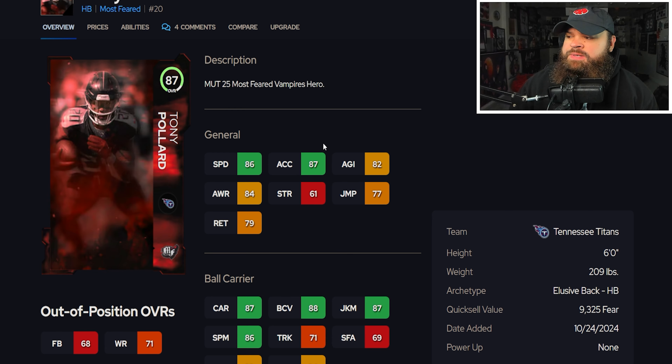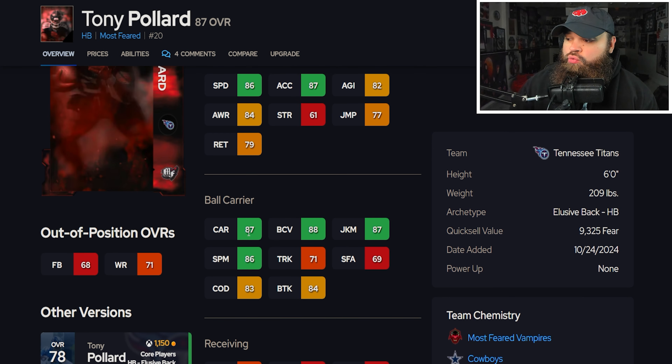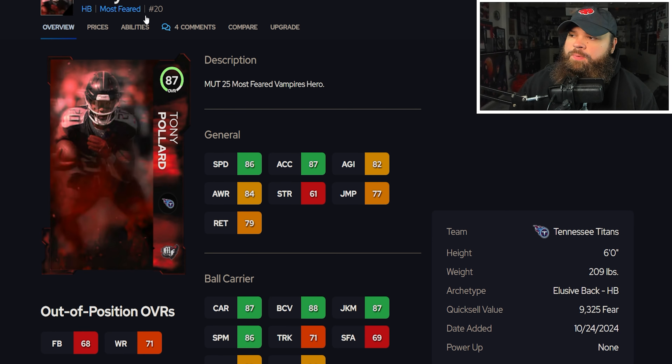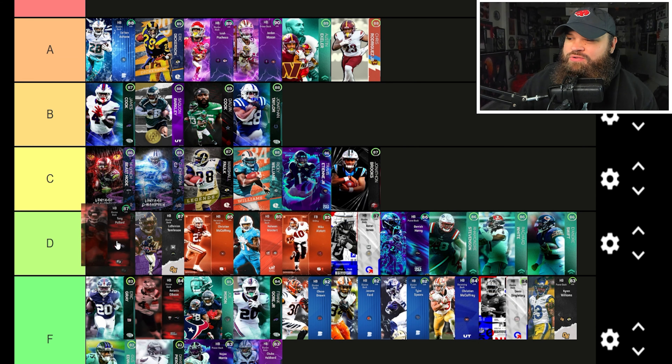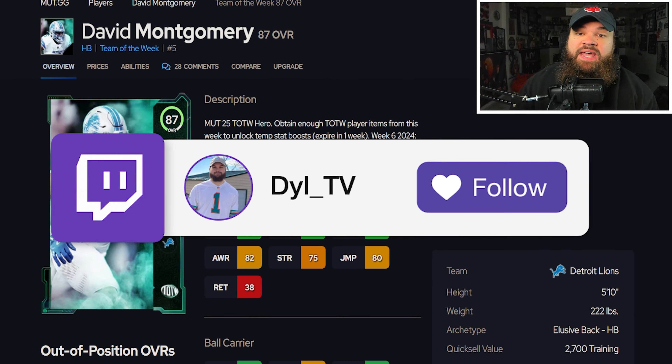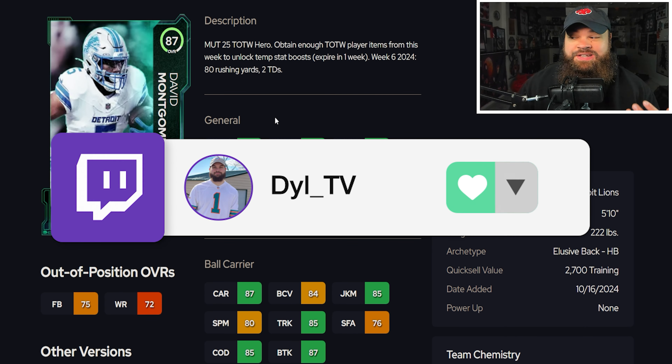Then we get 87 overall Tony Pollard — 86 speed, 87 acceleration, good juke, good spin, good break tackle, decent catching, and he's six foot. This Tony Pollard card is pretty solid — I'd say D or potentially C. I'm going to lean D tier, a little bit worse than CJ2K, ETN, and Ricky Williams.